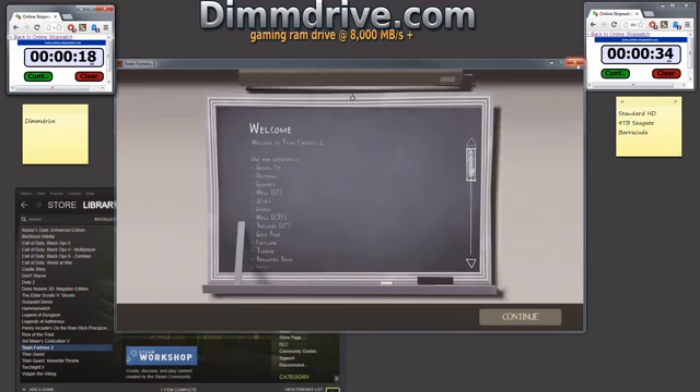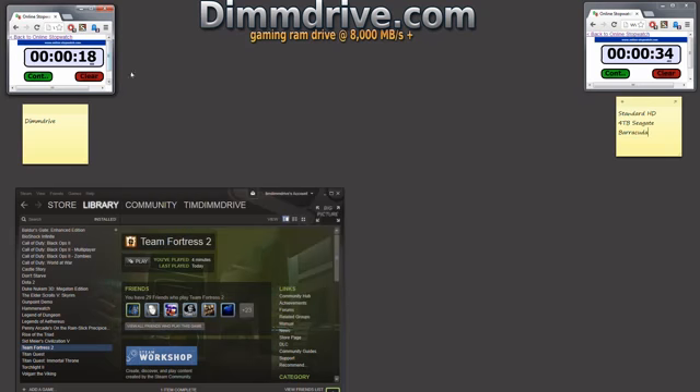Let me just close this. That is almost half the time from a normal hard drive. I think I actually missed it by maybe about a second, but anyway — from a normal hard drive, 34 and a half seconds. DIMM drive, 18 and a half seconds, so almost twice as fast loading times.